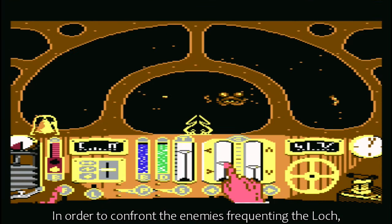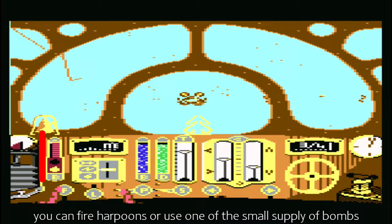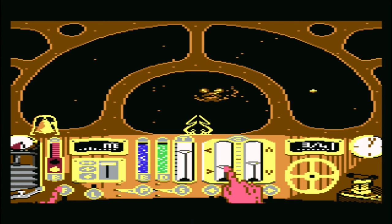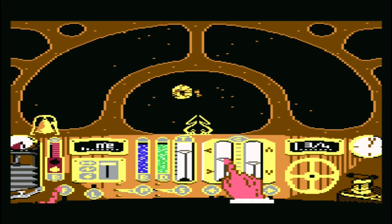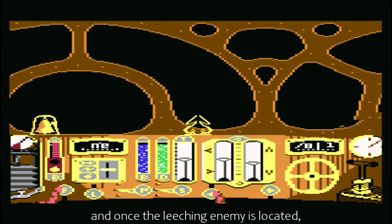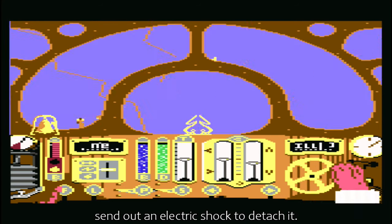In order to confront the enemies frequenting the Loch, you can fire harpoons or use one of the small supply of bombs. The enemies will also try to attack you by attaching themselves to the outside of the diving bell. In that case, you can switch your view to look out of the window of each of the four sides of the vessel, and once the leeching enemy is located, send out an electric shock to detach it.